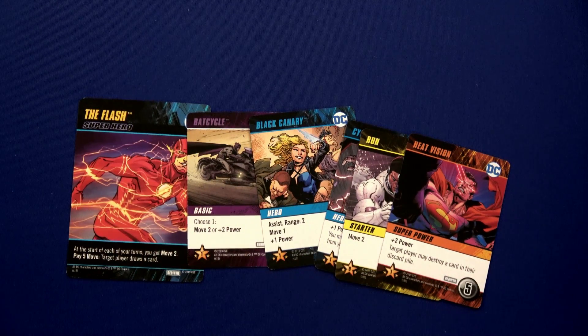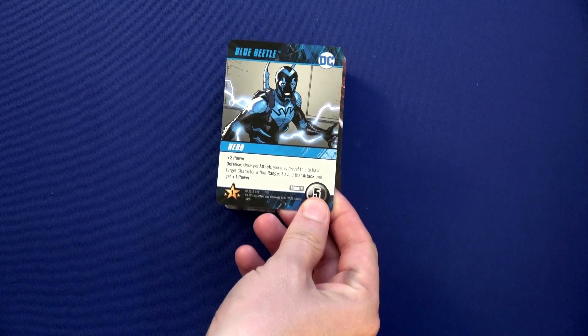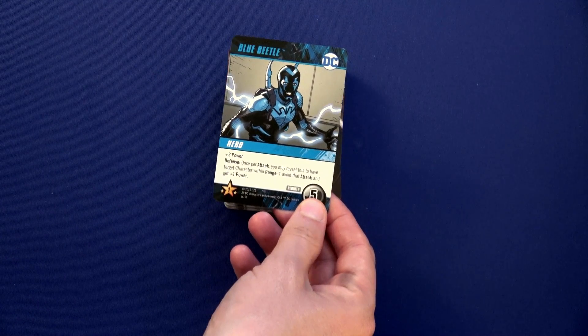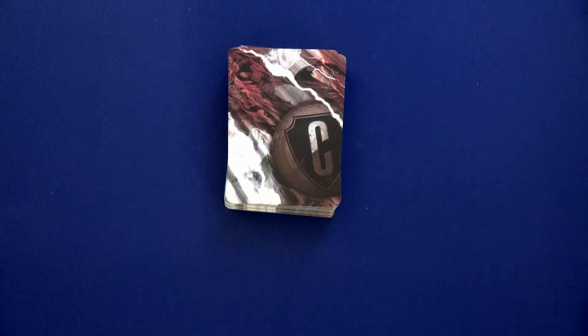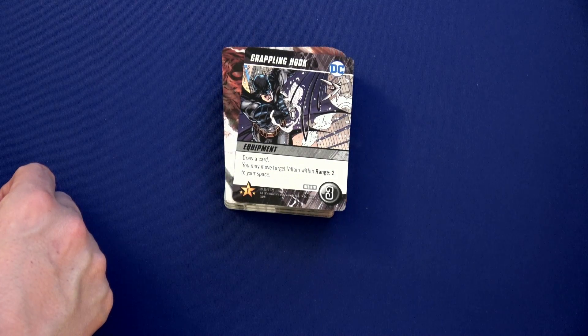We draw a new hand — that is way better than our last one. We're now on to Batman's turn. Lex Luthor attacks him, but Batman reveals the Blue Beetle — that prevents the attack and gives plus one power. Because of his ability, we'll look at the top card of our deck — it's a Punch, so we kill it. We reveal the next lineup card and have the Grappling Hook — also goes into location two.